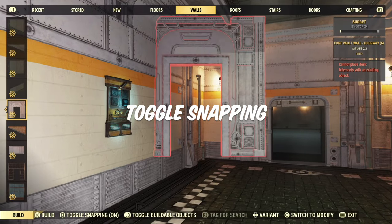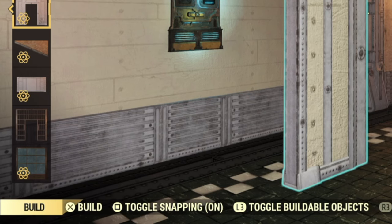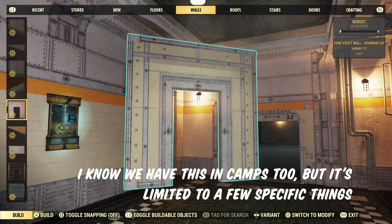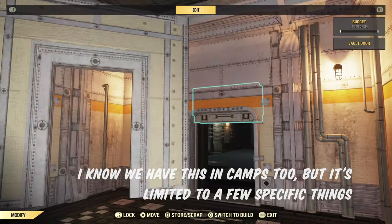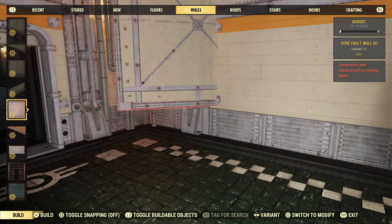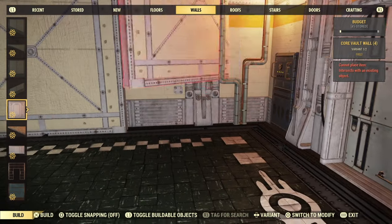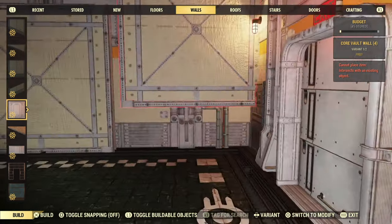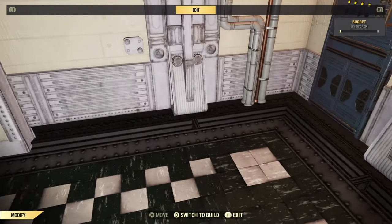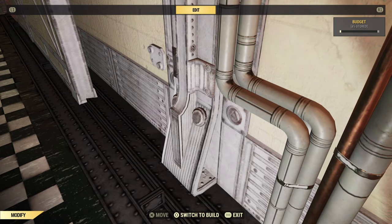One of my favorite features in shelter building is the toggle snapping button. Turning snapping off gives you a lot more options when it comes to putting in your own flooring, placing walls anywhere you want them, and a lot more. For example, you can toggle snapping off to place your own walls up against the existing shelter walls to cover them with pretty wallpaper. Just be careful not to get too close, otherwise these weird sticky-outy things on the walls will get in the way and you won't be able to get the walls where you want them.